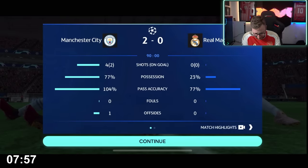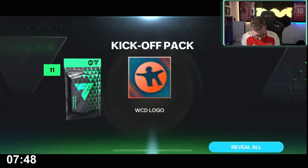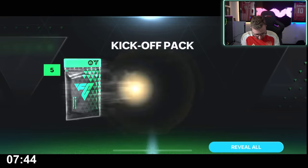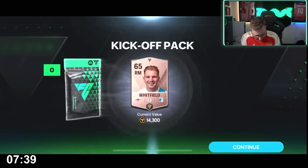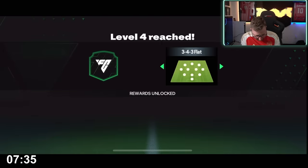Possession, pass accuracy, match highlights — all that stuff is in there. Quest unlocked, store is unlocked. We got some logos — a bunch of logos, the AMT logo, glad that's in there — and then a few players as well. Not any really high overall players, but a bunch of different things. We got a 3-4-3 unlocked as well, and then our level up packs of 200 gems.